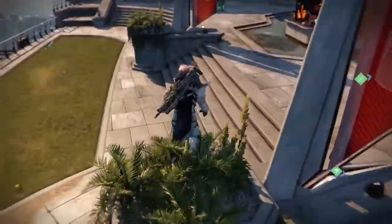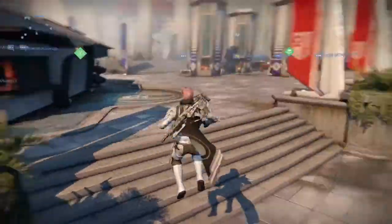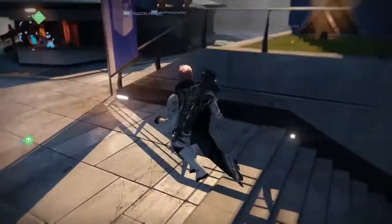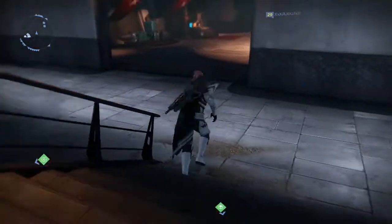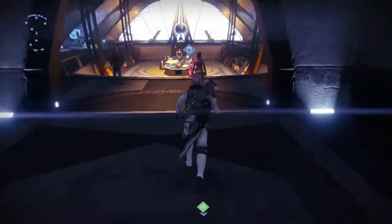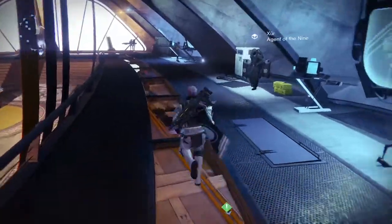Guess what day it is? It's Friday. On my channel that means it's your day. Let's go ahead and find Xur. He's actually pretty easy to find this week. He's over by the Vanguard, you just have to run down here. For those of you that are new to the channel or new to Destiny, Xur is a rare NPC who shows up on Saturday and Friday night-ish. He shows up Friday morning, 4 in the morning at my time.